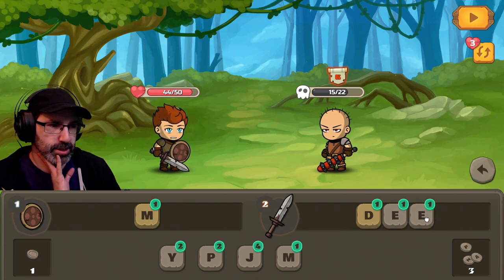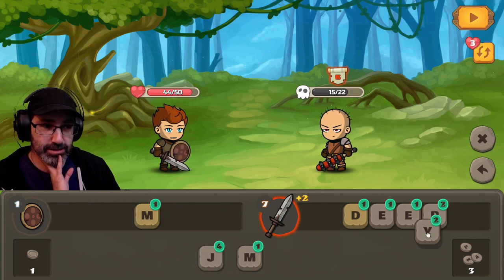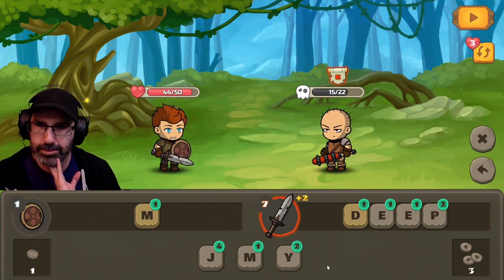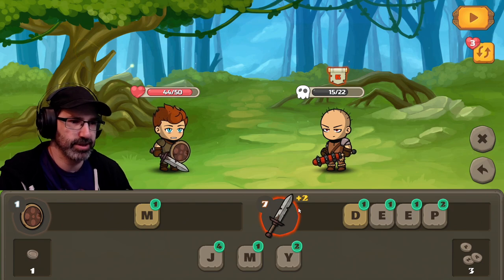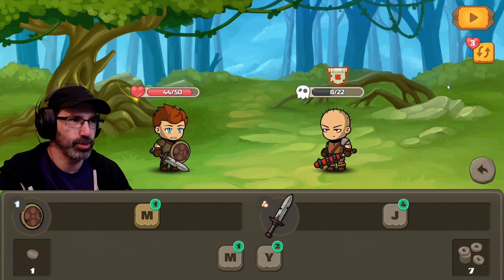Let's go with... DEEP? DAMP? Where are you getting damp from? JEEP? Wait, I can't do JEEP because it has to have the D from last turn. I think seven is as good as we're getting. I got confused. I guess we can put the J over here, even though that's a little risky — it's a risky letter.